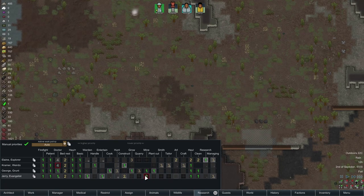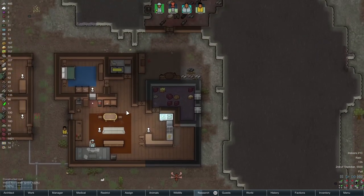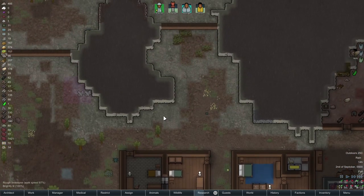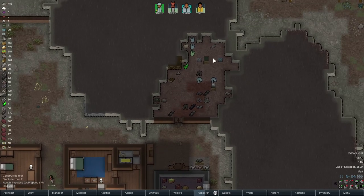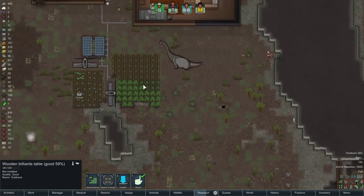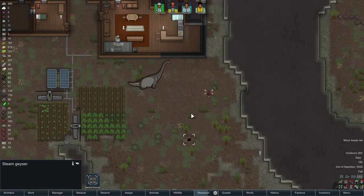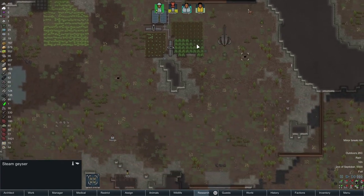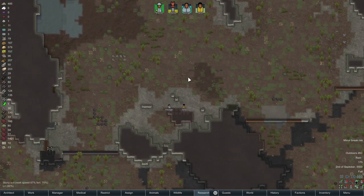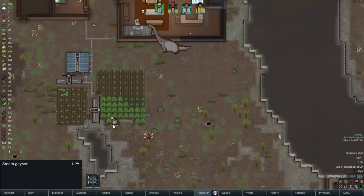Jerry, when you don't have anything else to do, go help with mining. So we don't have enough room to put the billiards table down anywhere yet. We could probably build a spot, but we're gonna need to put a geothermal generator right here. So I'm not sure where I'm gonna put it otherwise. We'd probably want to mine this out at some point.